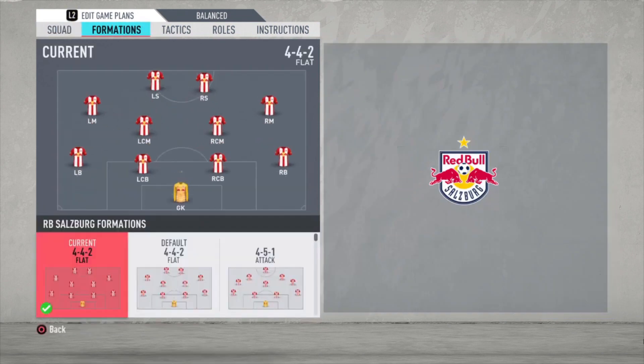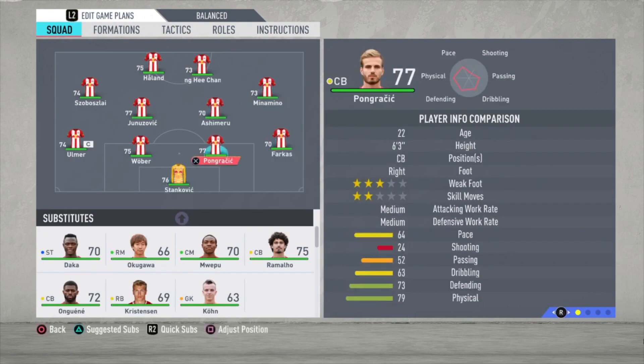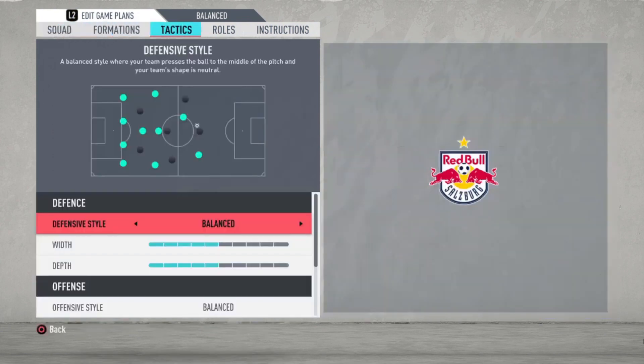I'm going to start with the formation — it's just a 4-4-2 flat formation. The lineup: Stankovic is the goalkeeper, Varkas is the right defender, Pongrasic is center back, Berber is center back, and Piumer is the left defender. The right midfielder is Minamino, Asimero and Junosovic are the central midfielders, and Sobo Sly is the left midfielder. Sorry if I'm not saying all the names correctly. Wang Yi Chung and Haaland are the strikers.